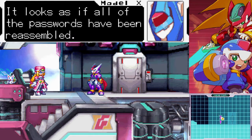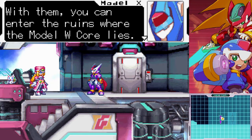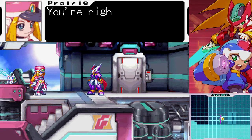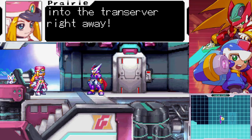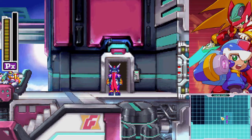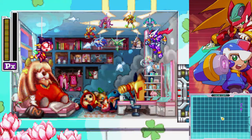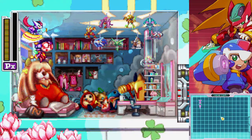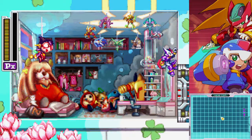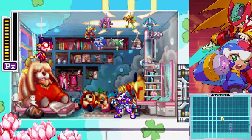I'm relieved to hear you say that, Ale. It looks as if all the passwords have been reassembled. With them you can enter the ruins where the Model W core lies — we should hurry. They're already digging and must be close to the core by now. I'll enter the mission data into the transfer right away. Ale, I believe in you. Alright — here we are. Look at them all hanging there — I love it so much. I got nothing for it aside from a little bit of pride, but I still love to be able to see this.